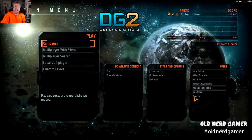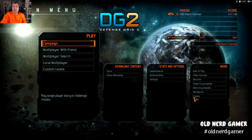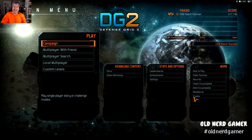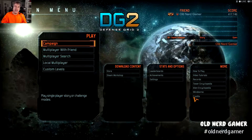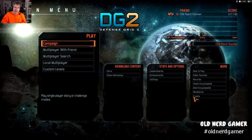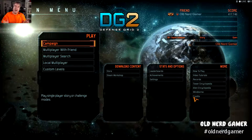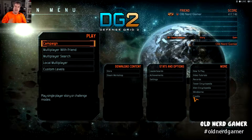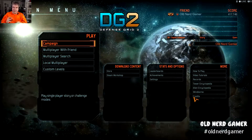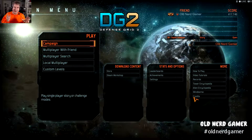Today we are playing Defense Grid 2, which is a game I got for free in November's Geek Fuel Box. I downloaded it, played it, like it. It's a tower defense game and basically what you're trying to do is you have these things called cores and you're trying to protect them from invading aliens by making defense towers — all kinds of different ones — positioning them correctly. It's really a lot of fun.